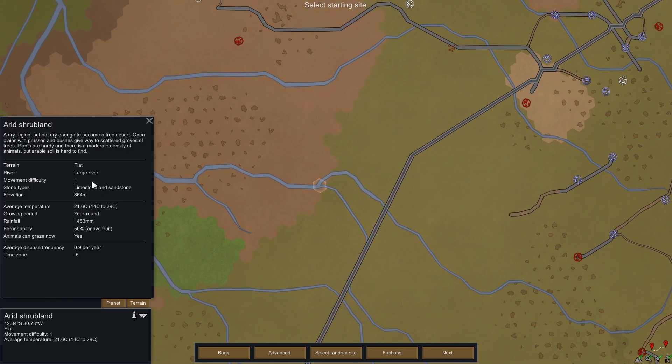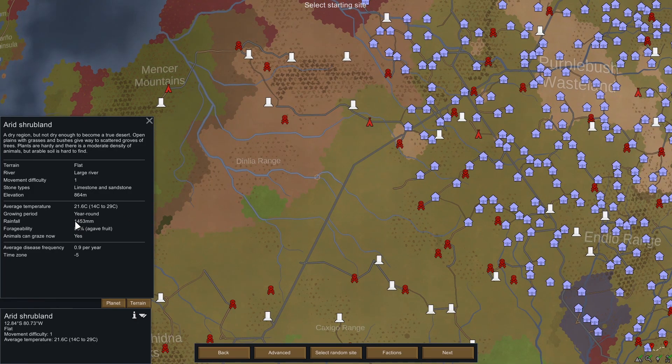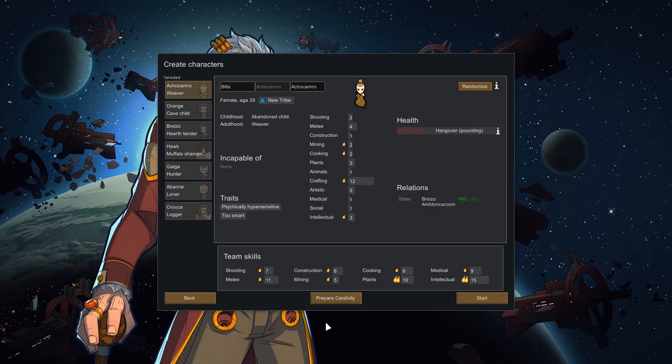Our starting area will be in the Arid Shrubland. We're going to have a large river, it is completely flat, and we've got limestone and sandstone on the map — 864 meters above sea level, meaning decent rainfall. Our growing period is good. We get enough rain for an Arid Shrubland. We're going to slightly reduce the size of our map and start in spring. With as many animals as we plan to capture, this is going to get very laggy. With all that done, we can finally look at our colonists.